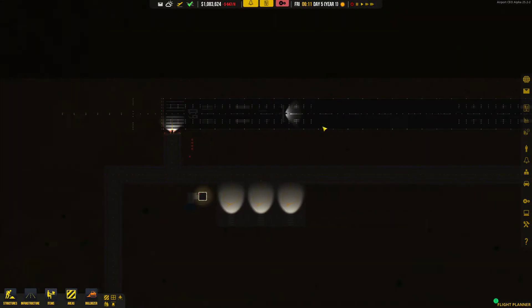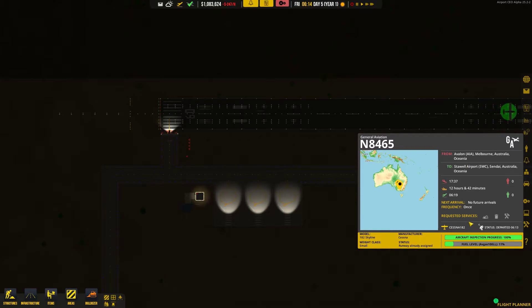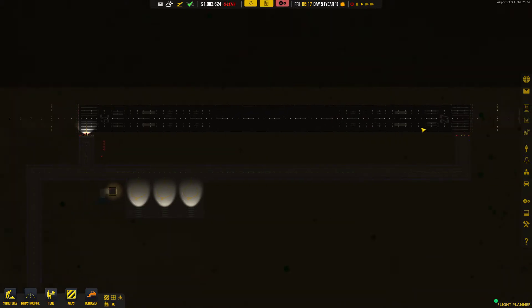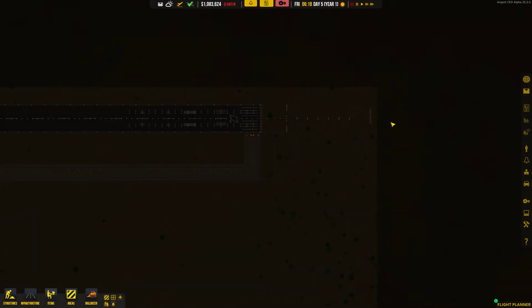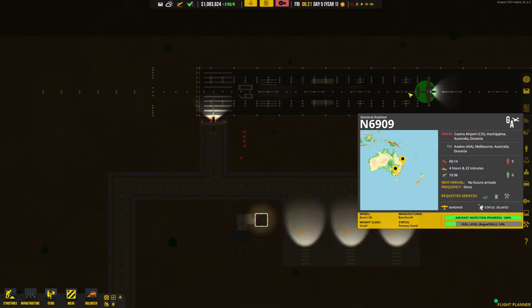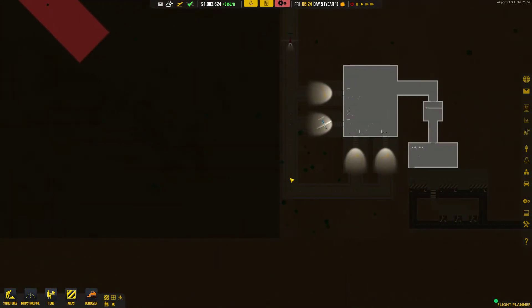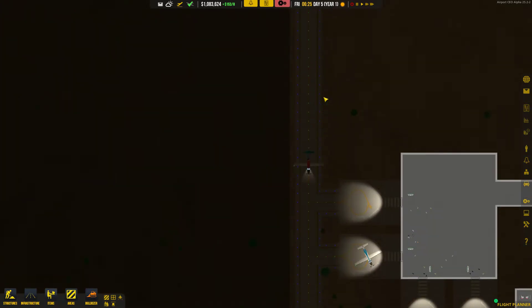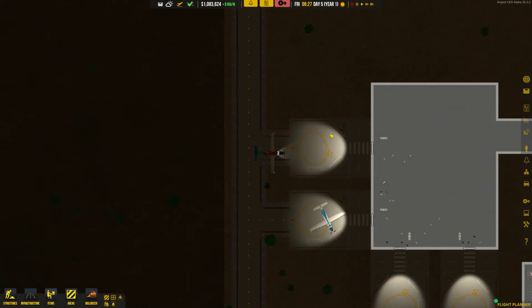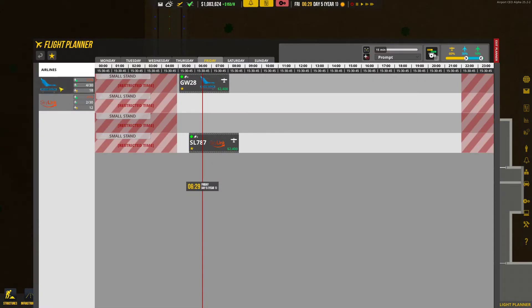The other plane landed in the dark as well — God bless the dark, it's making me miss everything at my new airport. Alright, we're on speed one again. The sun's about to come up. We're still sitting over a million dollars. Goose Wings have now sent us a lot of flights, so we'll get them in. Let's stick with Goose Wings in the top two stands.